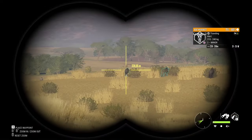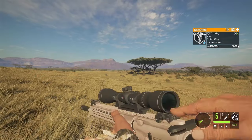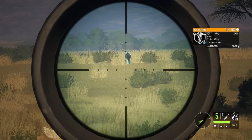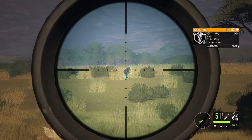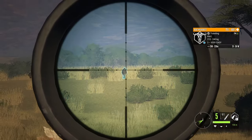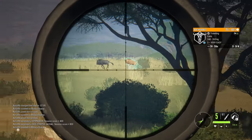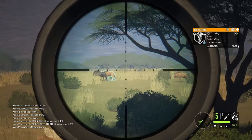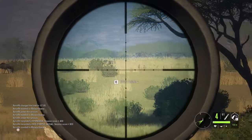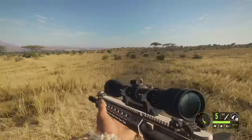Not bad for the start of the video. We got some blue wildebeest over there as well. We could probably take a shot on that level 3 right there. If he turns a little more broadside I will gladly take that shot. I just need him to turn back to me. Doesn't look like there's any other decent ones over there, just a couple females. Actually that's a level 3 as well, goes to 36, 35. I don't know where I hit him but he dropped instantly. He's either a hard shot or a spine shot.